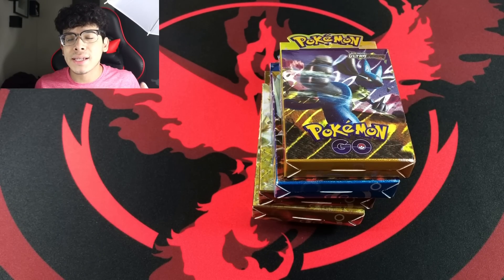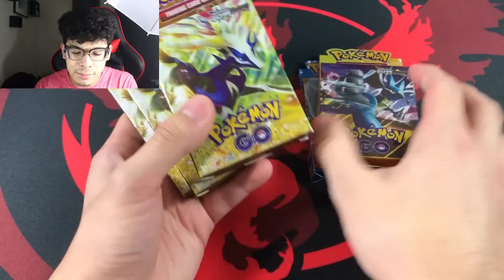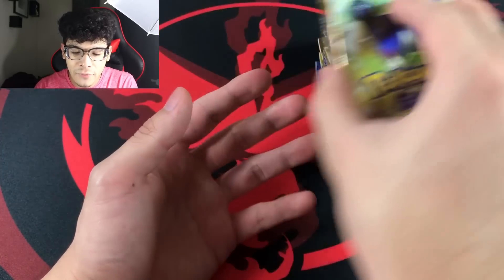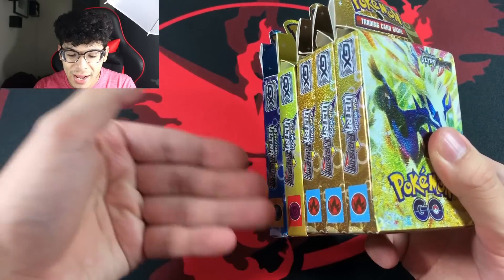If you guys are excited for today's video, make sure you smash that like button and turn on the bell for post notifications so you never miss a video. Subscribe if you're brand new to the channel and welcome to the Ghoul Army. Without further ado, I'm going to jump right into these boxes — saving the Kyurem and Lucario for last, starting with these Xerneas packs.